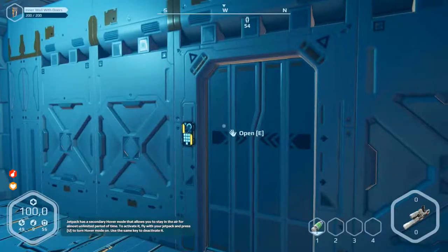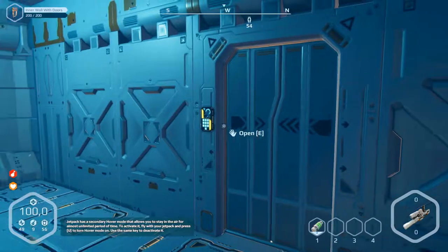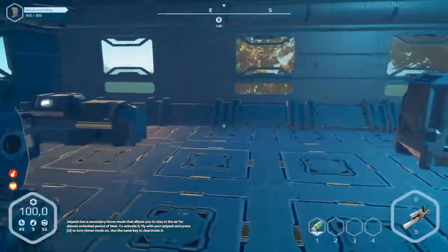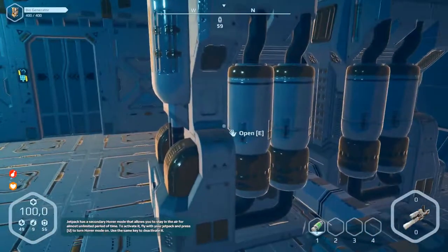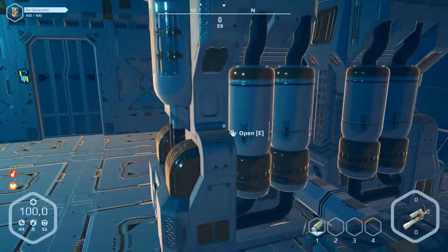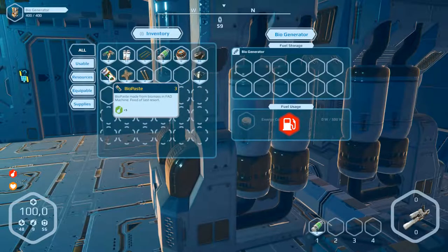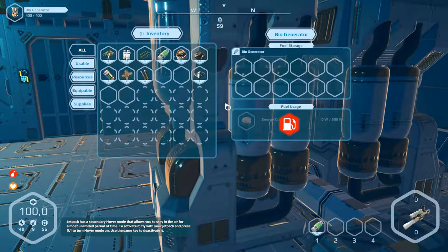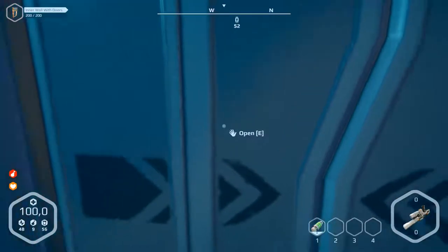Hello and welcome to part number 38 of Planet Nomads. We want to sleep and that's the problem - we've got no energy in here. That command was from David, thanks for that. So we have to open this and the energy is empty, so we need biomass to produce energy.